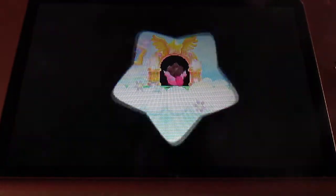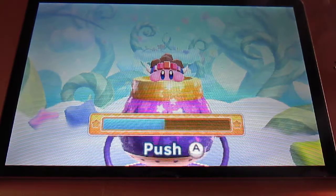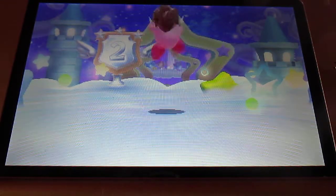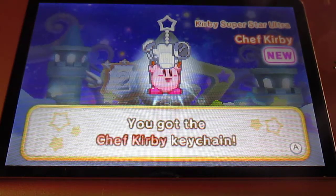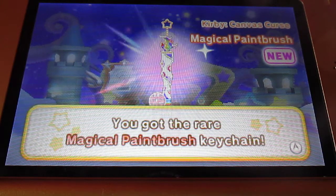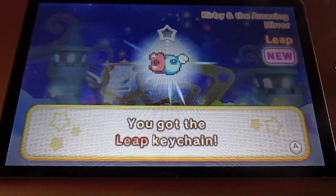Okay guys, ready? It's time for the goal game. Which level do you think I can get to? Do you have your answers? Okay, let's do this. I got two — if you guessed two, you were right. Congrats. I got the Chef Kirby keychain from Kirby Superstar Ultra. I got the Magical Paintbrush keychain from Kirby Canvas Curse. The Leap keychain from Kirby and the Amazing Mirror — and that game was like one of the best Kirby games in my opinion.